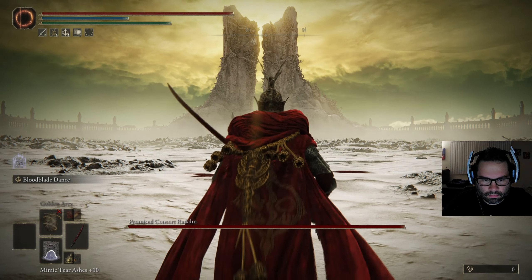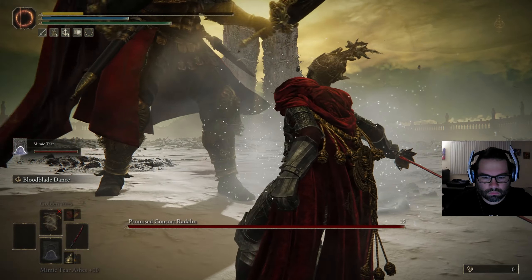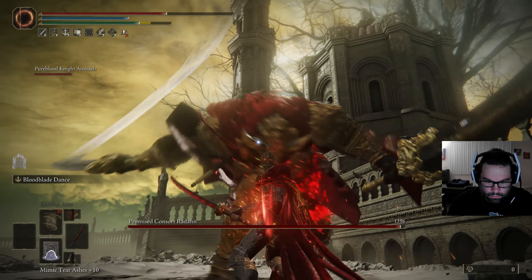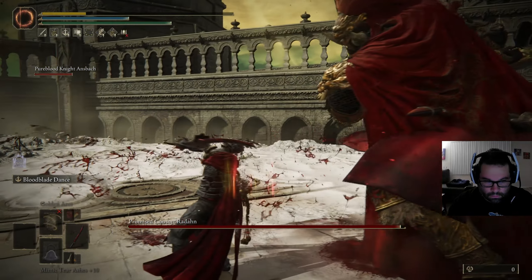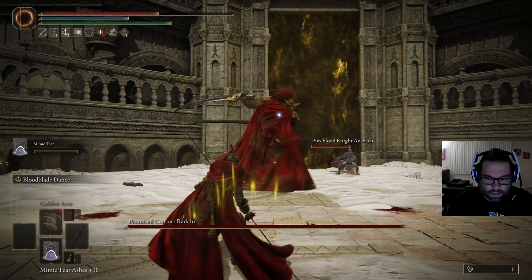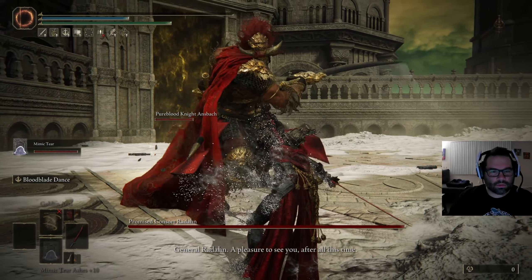Hey, what's up everybody? It's Hylia's Last Hero, and this is me dying over and over and over again while fighting Promised Consort Radahn and Miquella. But we're not here to see that — we're here to see how I was finally able to defeat them.